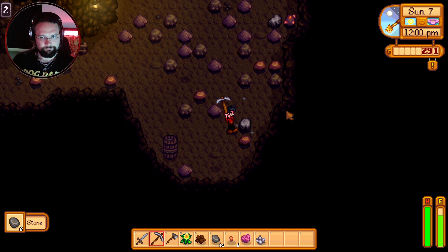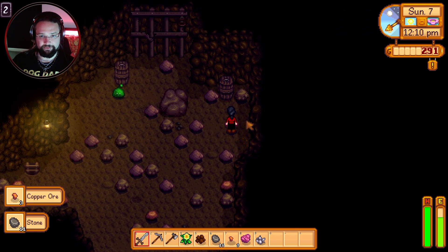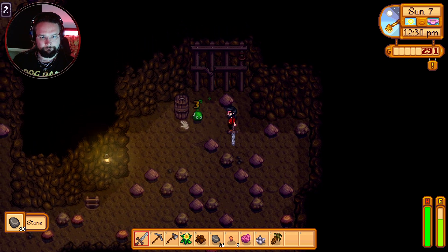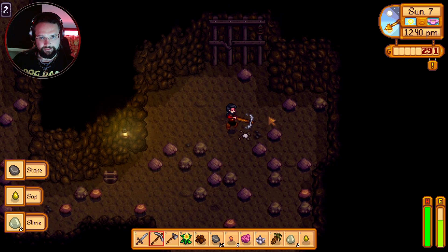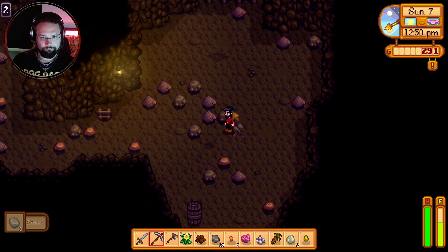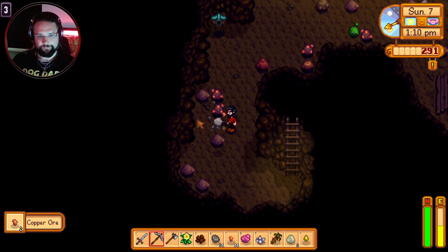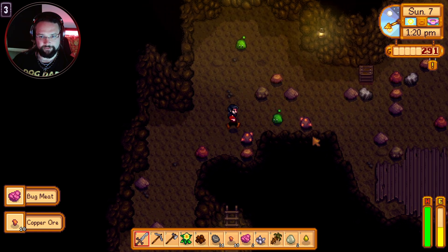We've got slimes again. The stones that take a couple of hits seem to give better loot. We get a cave carrot — those might be worth holding onto rather than using willy-nilly. We need to find the ladders going down. We're going to need food for energy too. Yesterday's mining trip was cut short — not just because I nearly got murdered by slimes — and something similar is kind of happening now.